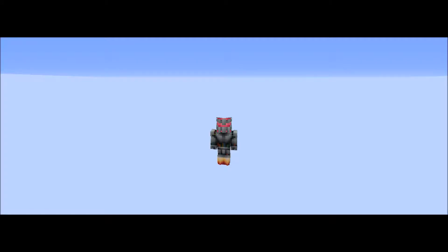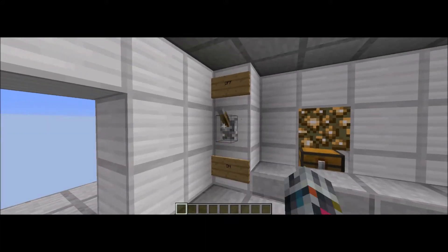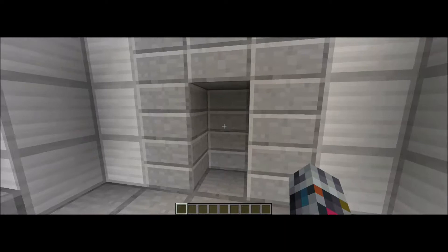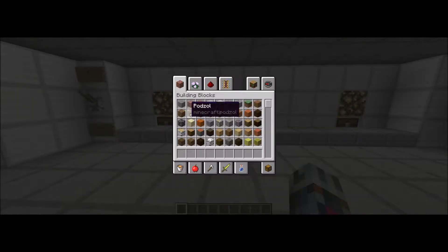Hey guys, it's my Minecraft here today and we're going to be taking a look at this thing. I think it's pretty cool - it's basically a very secure lock in Minecraft. So let's get into demonstrating it. You can see I'm in a room, I'll quickly turn that part off, because otherwise it won't really work. You can see there's a door and that's locked - there's no pressure plate, no buttons there to open it up immediately.